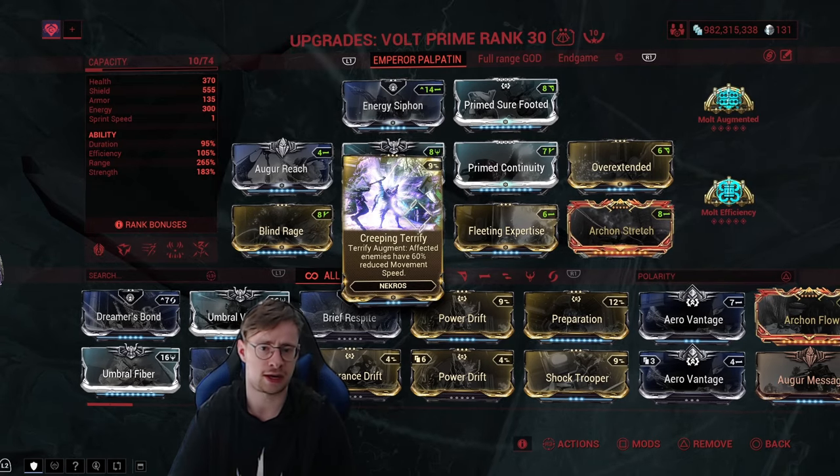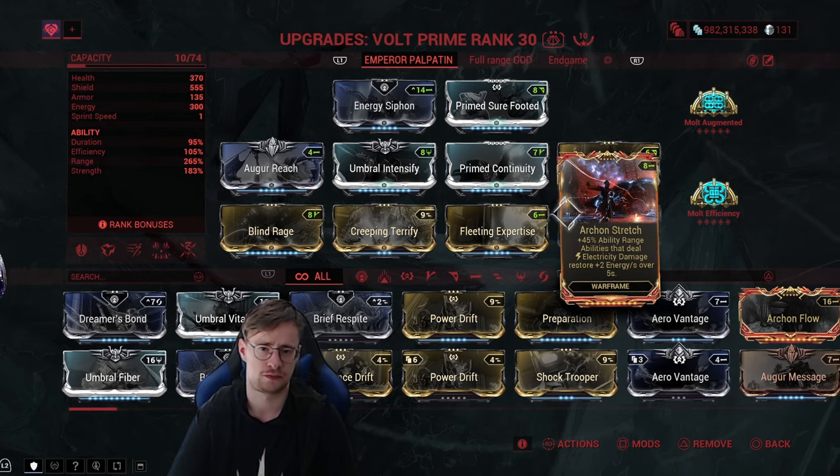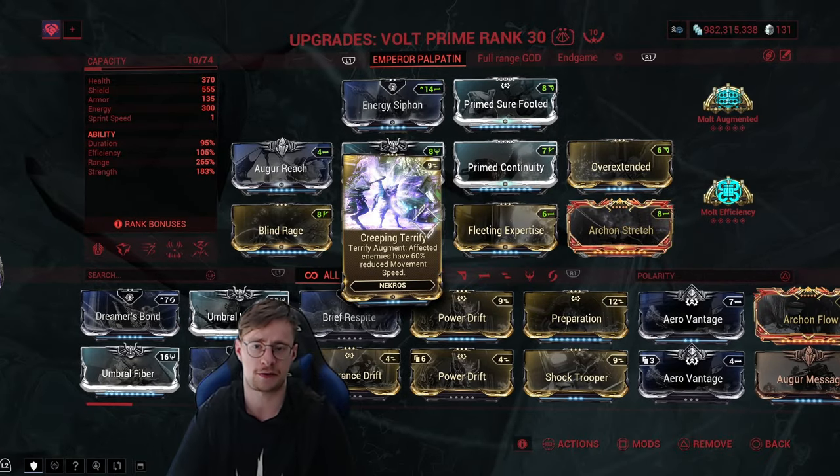Creeping Terrify because I love slowing them down. For the main mod, Archon Stretch: 45% ability range and abilities that deal electrical damage restore 2 energy per second over 5 seconds, so that's another source of energy. You could replace Creeping Terrify with Energy Nexus to make sure you have more energy, but we don't need it that much.